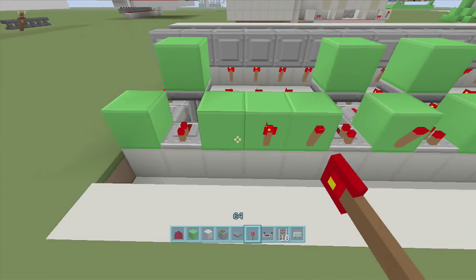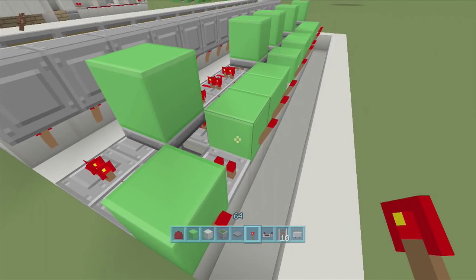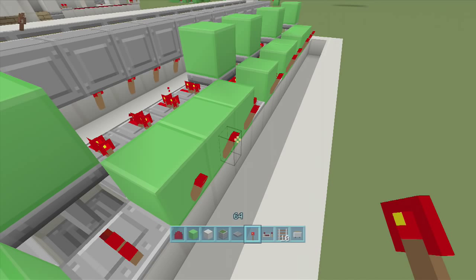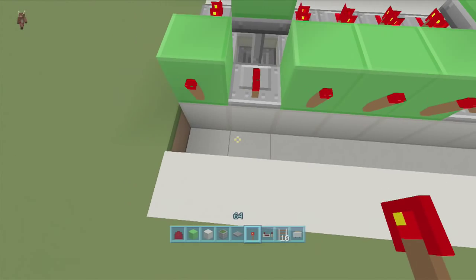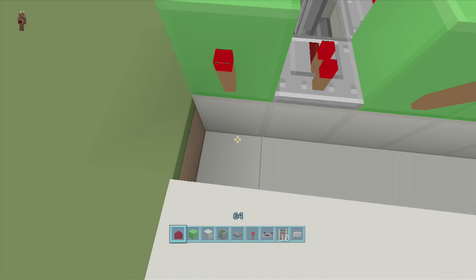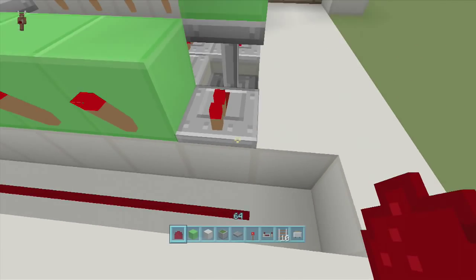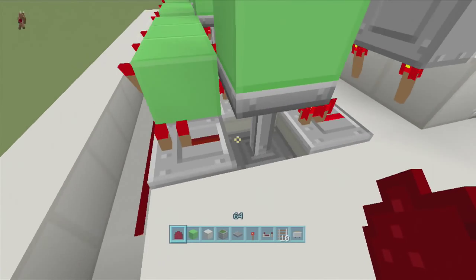Off every one of those blocks, put a torch — the torches should go off thanks to the on-repeaters in the back. This is not part of your code; this is the reset mechanism. It just resets everything if you press the wrong pressure plate. Then dig down another block and put dust all along these until you get to your first password position — number one.